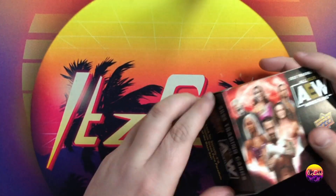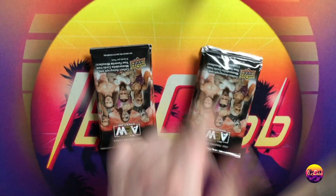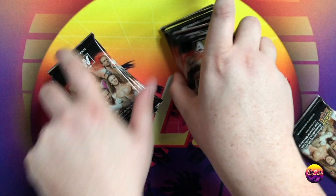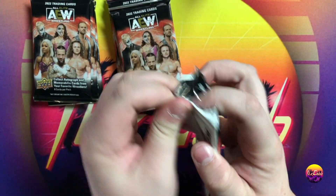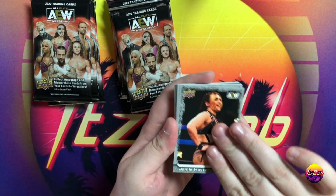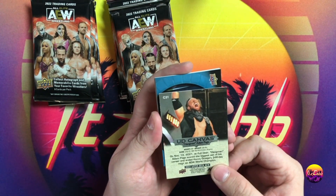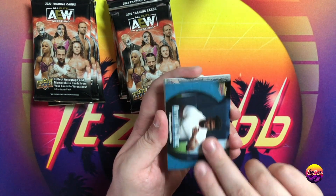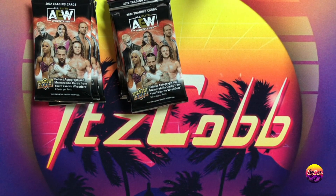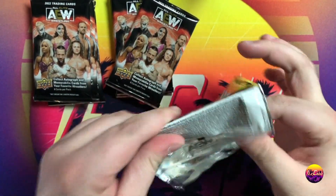Let me get it open — oh, it opens from the side. Haven't opened an AEW blaster box in quite some time. From what I have heard, the blasters have been pretty good so far, and it's usually a guaranteed hit. We got a Hangman canvas short print number 31. I've heard they are a guaranteed hit, but I don't really guarantee anything from blaster boxes myself.